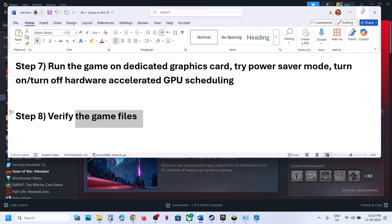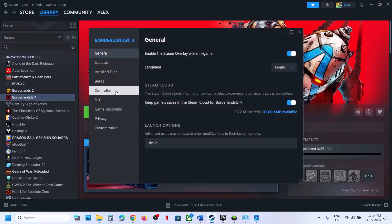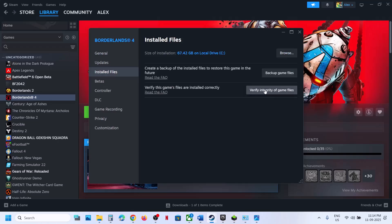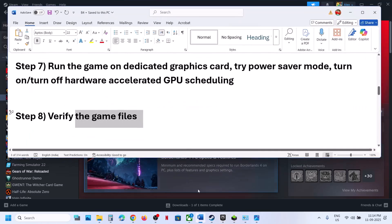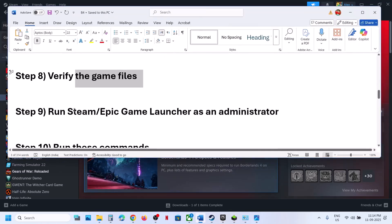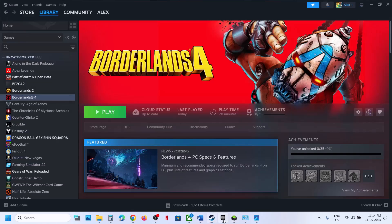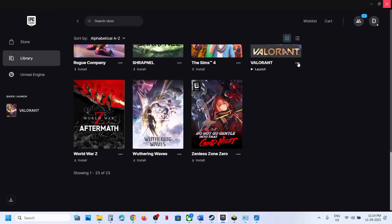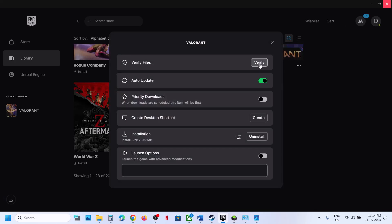The next step is to verify the game files. On Steam, right-click the game, select Properties, go to the Installed Files tab, and click Verify Integrity of Game Files. Once verification is 100% complete, launch the game and check. For Epic Games Launcher, click on Borderlands 4, click Manage, and verify the game files, then check.